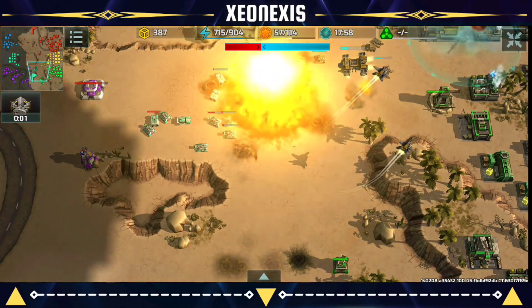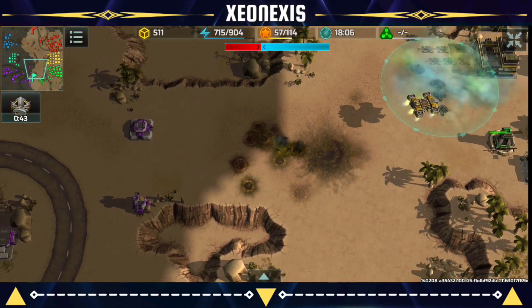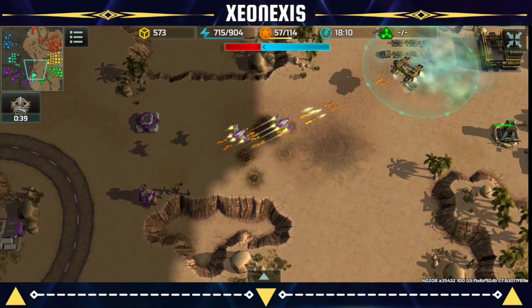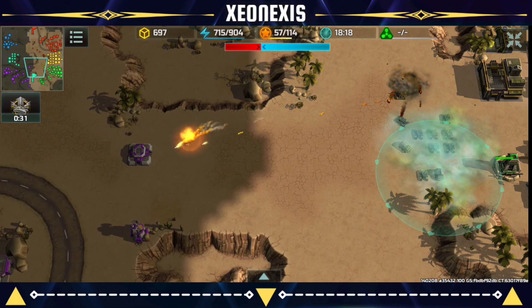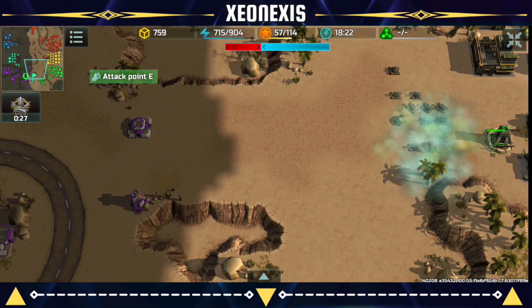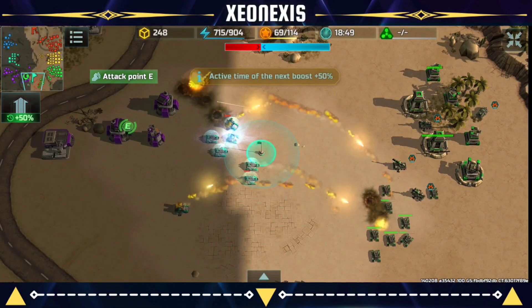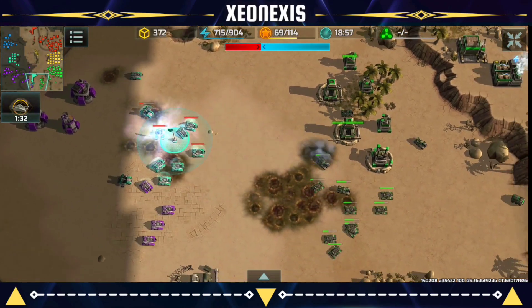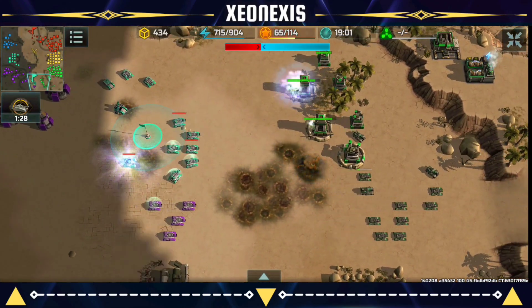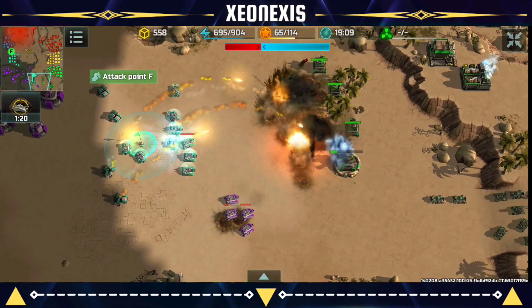Thank you for the Livyatan nuke — Livyatan to the rescue, ladies and gents! With that nuke, the enemy is forced to back off. Unfortunately, the Livyatan gets destroyed by the enemy Vertex, and the Hawks came in too late. In this battle, I am forced to retreat since I cannot face the combined power of Purple and Sion's army.